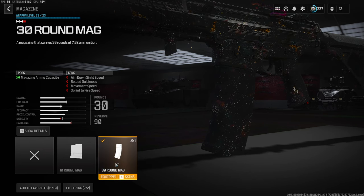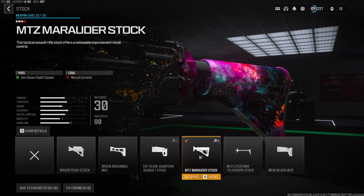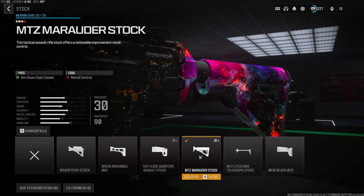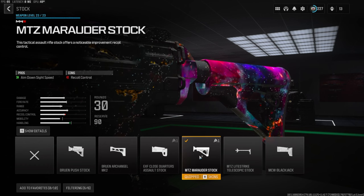Over on the stock we're going to be going with the MTZ Marauder stock. This gives us a lot of aim down sight speed and it takes off quite a bit of recoil control.